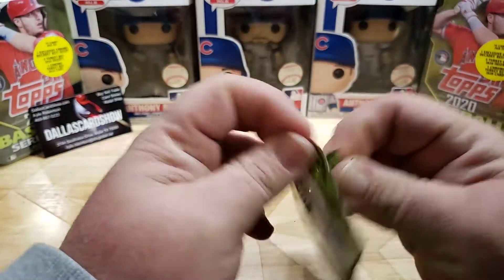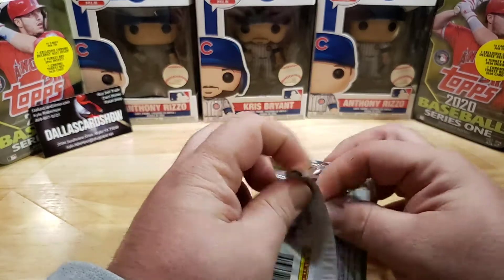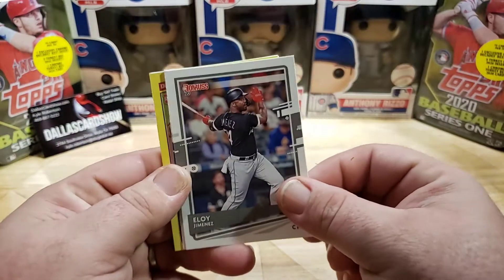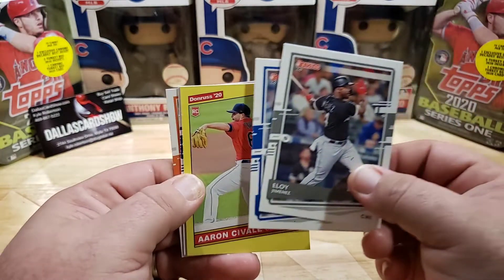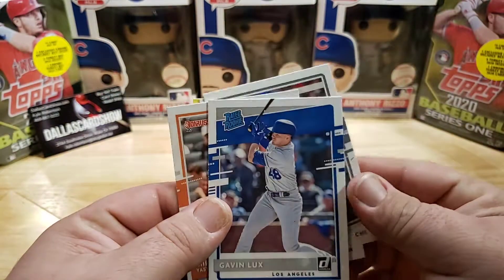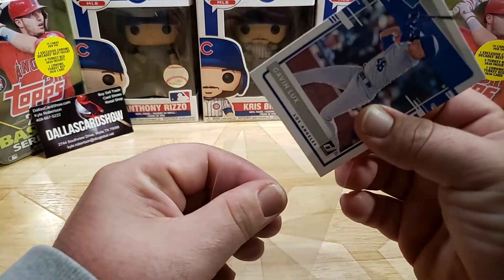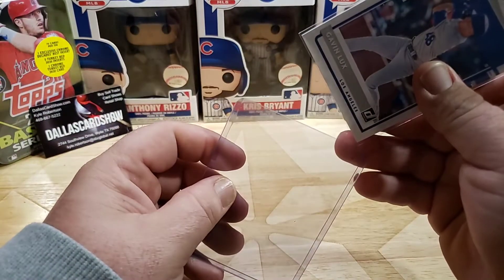Last one of these little small dollar packs. My son opened one of these once and he got a Juan Soto yellow parallel. Eloy Jimenez — he's just appearing everywhere, I wonder if you get a yellow card in every pack. Hyun-Jin Ryu, Aaron Civale rookie card, Gavin Lux — I have not got that card yet — and a Mike Yastrzemski. It took him a while to get up, he's like an elderly rookie, but with that name you probably got held to a really high standard growing up.